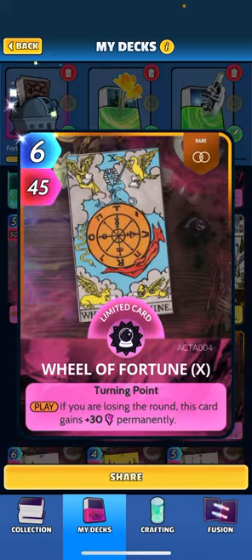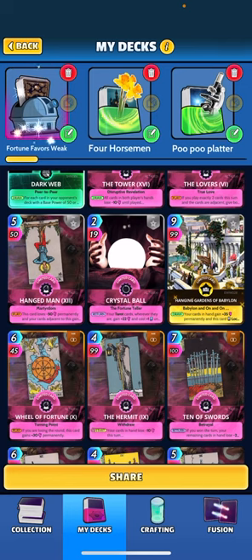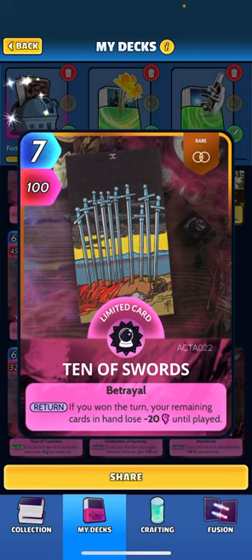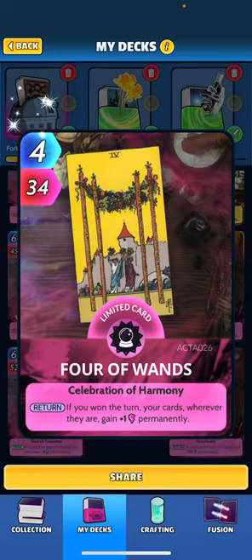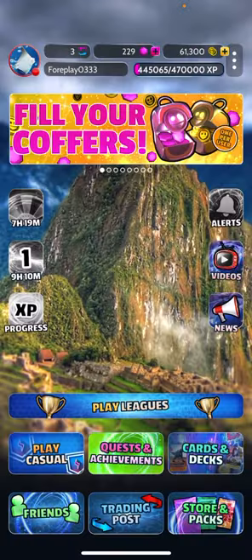Wheel of Fortune — when played, if you're losing the round this card gains plus 30 permanently. The Hermit — at the start of each turn, your cards in hand lose 10 this turn, and when played, your cards adjacent lose 50. It's just a big four-drop for 99 power; it'll get triggered by Dark Web so we want to get rid of it right when we draw it. Ten of Swords — when returned, if you won the turn, your remaining cards in hand lose 20 until played. Six of Swords — if it's the first turn of a round, this card costs minus three energy permanently. Four of Wands — when returned, if you won the turn, all your cards gain plus one. Three of Swords — if you lost the turn, this card loses 70 permanently, so be careful when you play that one.